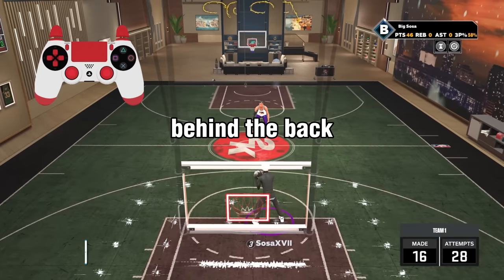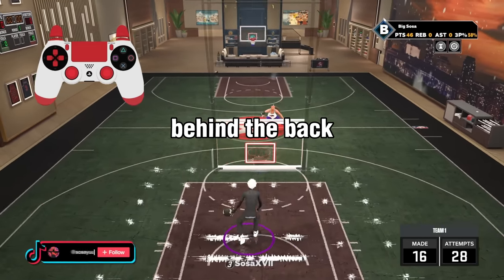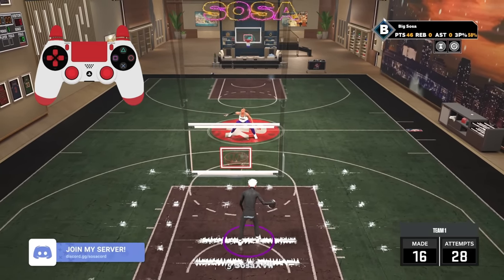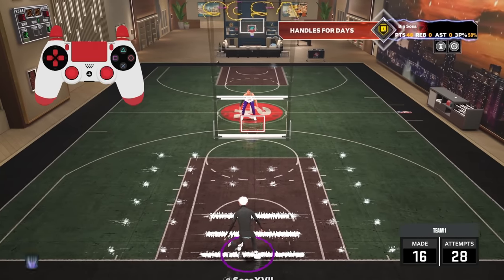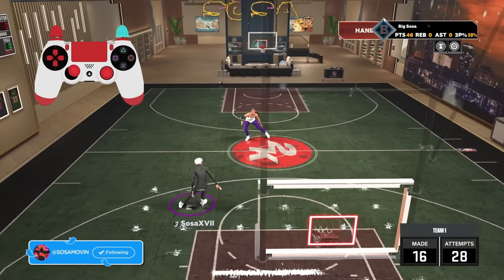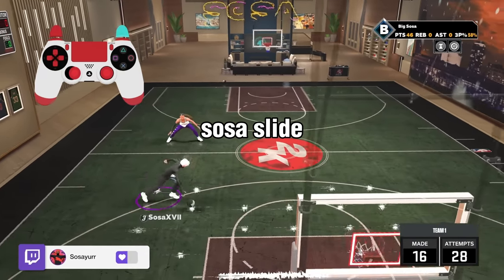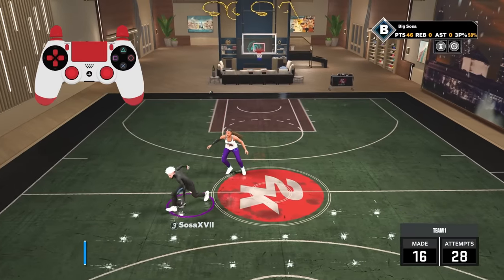This next move is really simple — look at the controller. Ball is in your left hand, flick your right stick diagonal down. Ball is in your right hand, flick right stick diagonal left. You can spam this. And you can speed boost out of it too — you can basically speed boost out of any move this year. Do you see the speed boost you get with this? Oh my god, and you can go backwards with this as well. This move is so tough.